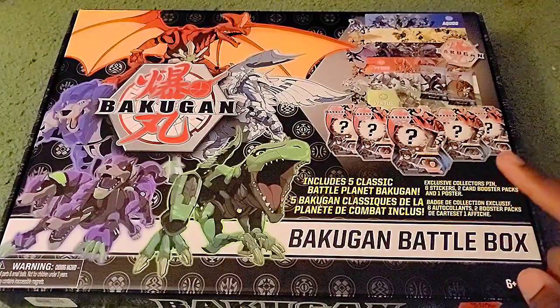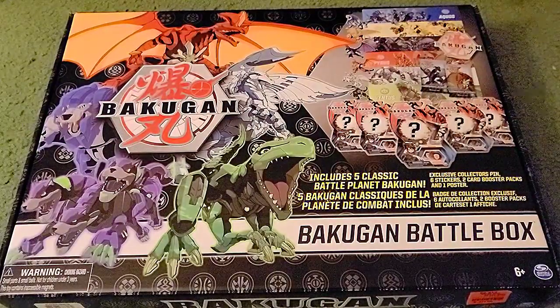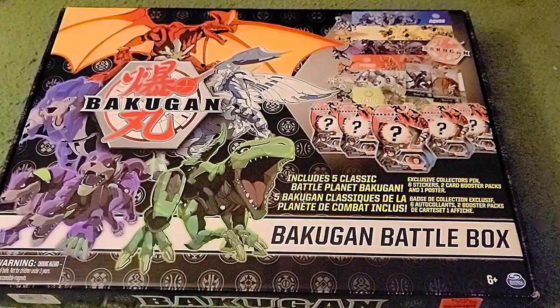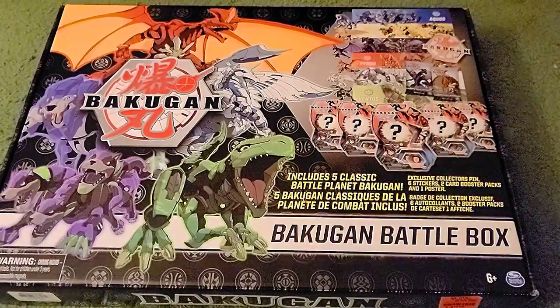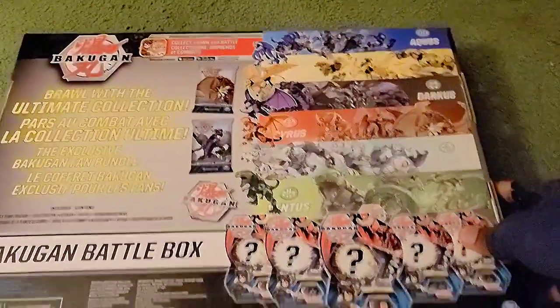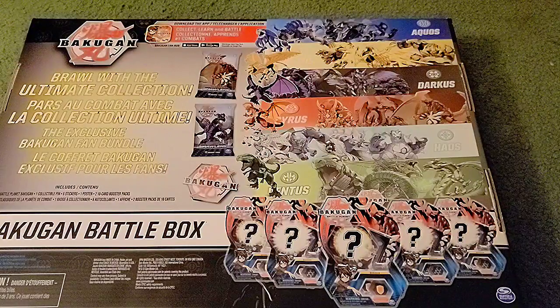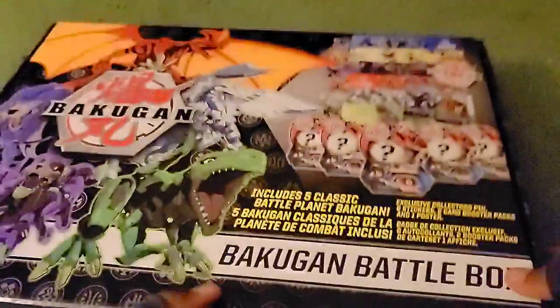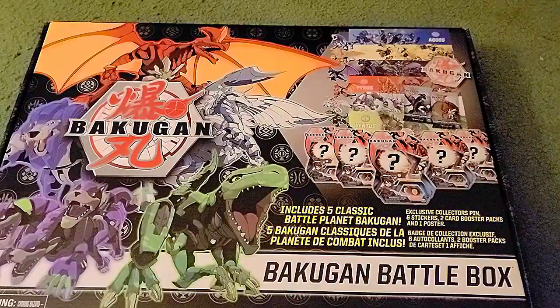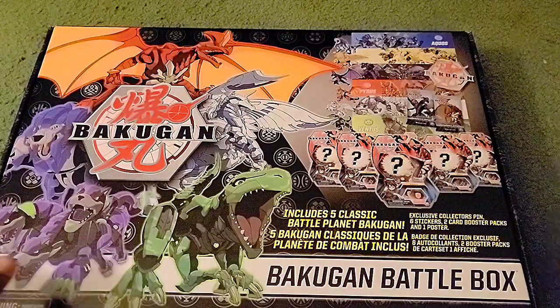So we've got the Battle Box here. Included are five classic Battle Planet Bakugan, plus a few other goodies. It comes with the poster, a few other little goods, and a couple of card packs - six stickers, two card booster packs, and a poster come with it as well as the Bakugan.